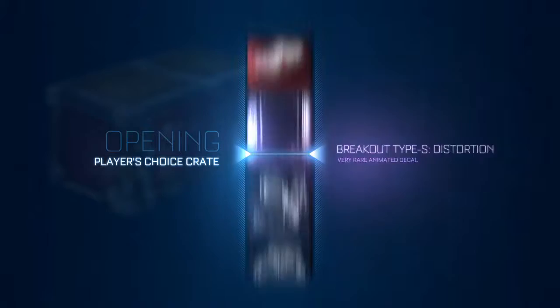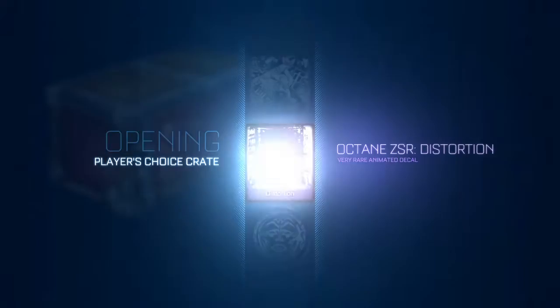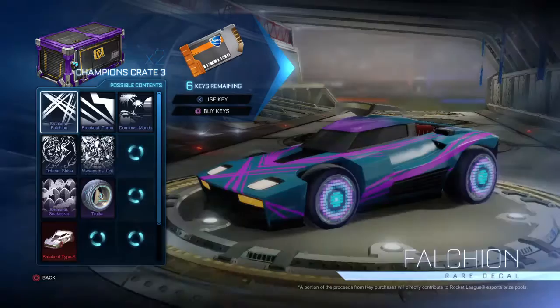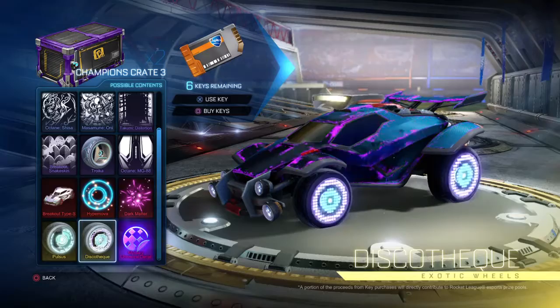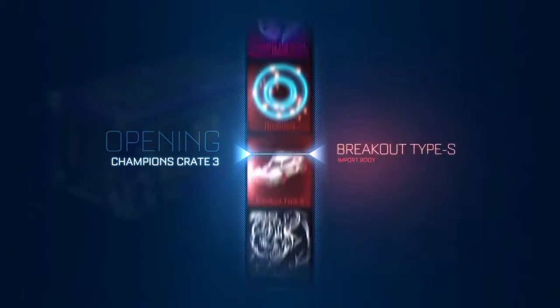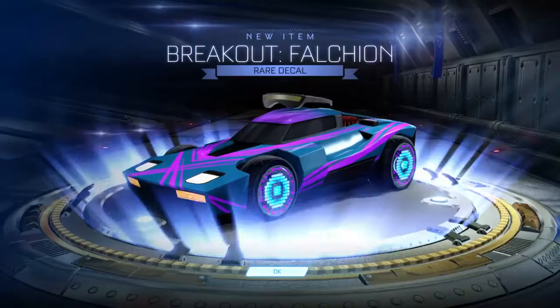I'm not gonna look. I don't wanna look. Well, I'll look. Oh jeez, I just saw a Mystery and painted exotics. And we get... okay, that's a Distortion. Not the worst at least. Now we're gonna do two CC3s first. We'll do a no-looker. I'm not looking. Let's see what we can get — I'm hoping for Mystery Decal, painted wheels out of this crate, or any crates, or a trade-up. Breakout Falcon — not the best look.